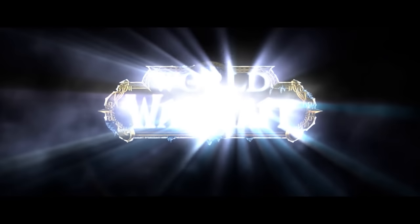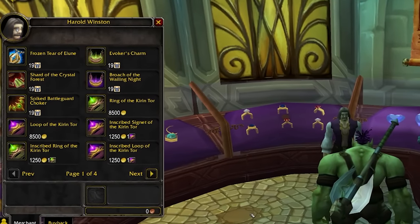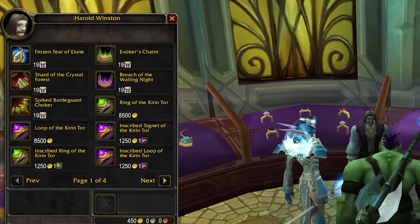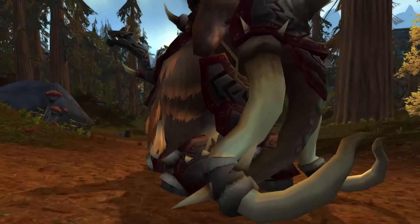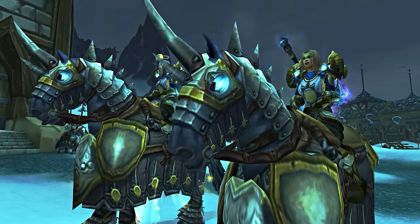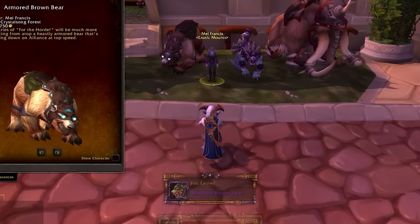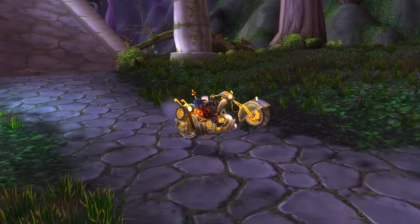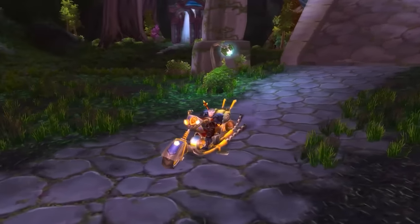With Wrath of the Lich King on the horizon, and high-priced items available for purchase, you're probably wondering what the best ways to make gold are. There are incredible amounts of high-priced items such as the Traveler's Tundra Mammoth at 20,000 gold, Argent Tournament mounts adding up to 2,500 gold, May Francis mounts in Dalaran for another 3,500 gold, and the Mechaneer's Chopper costing 10,000 to 15,000 to craft.